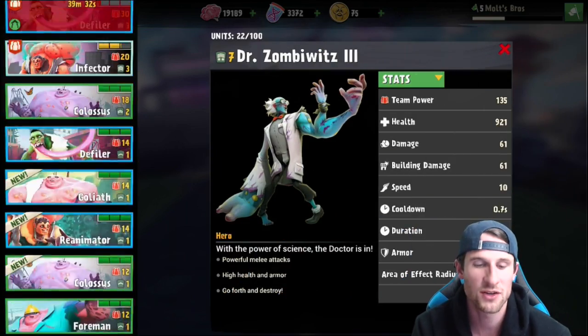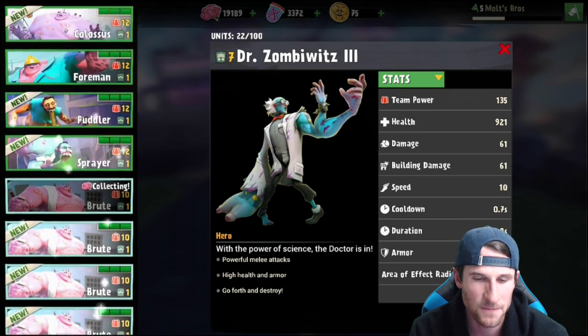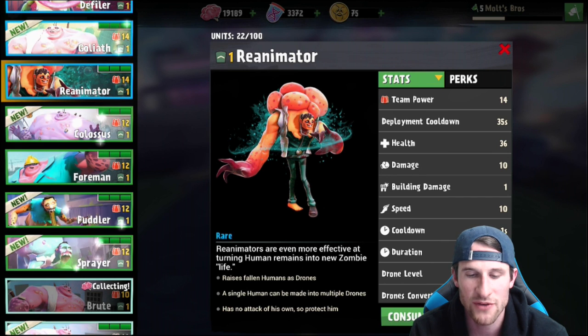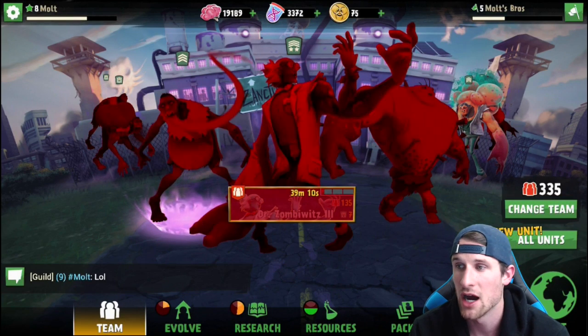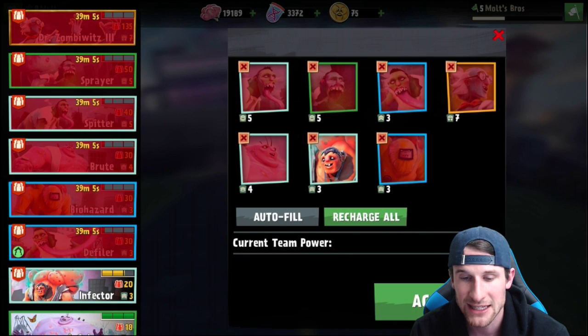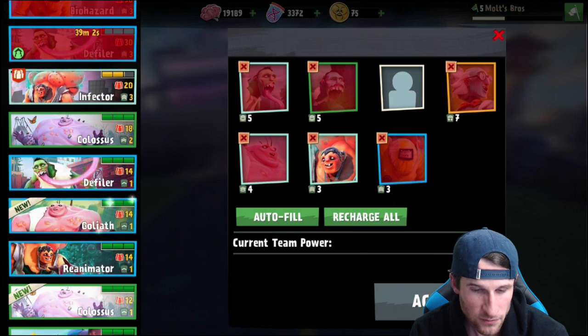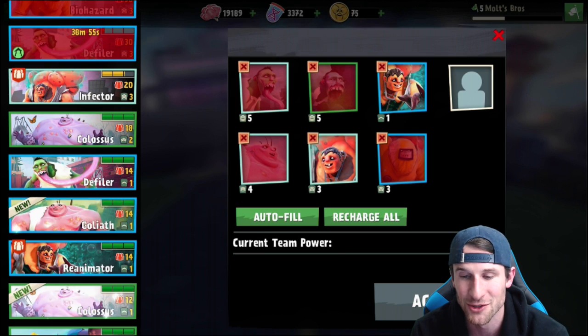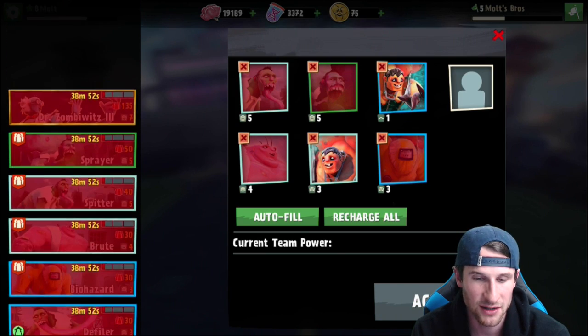Let's go check out what the Reanimator does. We'll head to All Units and find him. Here he is — it says Reanimators are even more effective at turning human remains into new zombies. As you kill humans you can bring them back as zombies. He raises fallen humans as drones — a single human can be made into multiple drones — but he has no attack of his own, so protect him. Let's change our team and throw the Reanimator in — I definitely want to play with him.